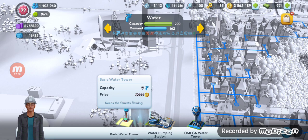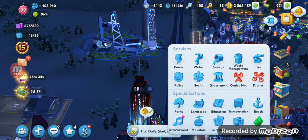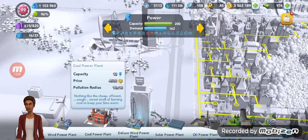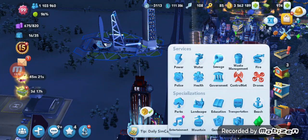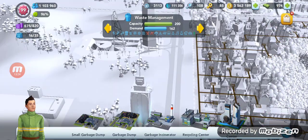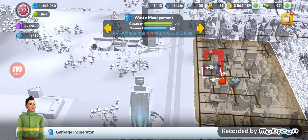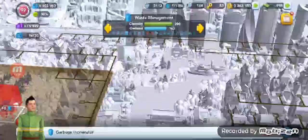Buy the regular basic water tower, then for power go with coal power — this is before you unlock omega. Then basic sewage and the garbage incinerator for waste management. These are the ones you want to buy. They do have pollution squares, so keep them away from your homes. When you place them, they have a brown square — if any home is within that brown square, happiness will drop.